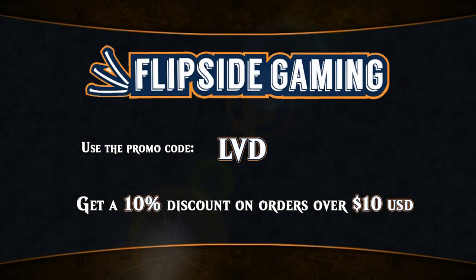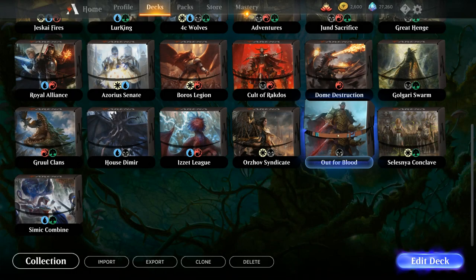Looking for magic cards? At flipsidegaming.com you can now use the promo code LVD to get a 10% discount on orders over $10 while supporting the channel at the same time. Hello and welcome to another Magic Arena upgrade guide video. Today we're taking a look at the Out for Blood starter deck, which is a mono black life gain slash vampire tribal deck.